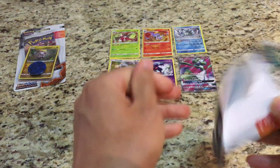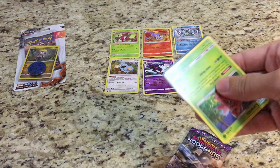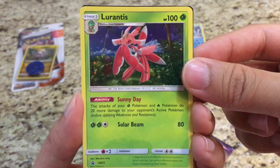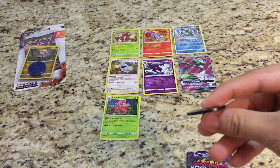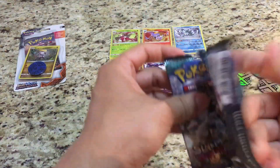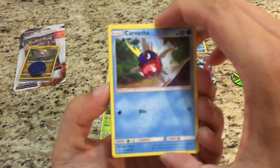Next one is Lurantis. Let's see what Lurantis has to offer. Let's try not to bend the card this time, even though it's still got a little bent. There you guys go — check that out. Got out this coin — a Metagross coin. I've got three coins so far. Let's see what this pack has. Code card.